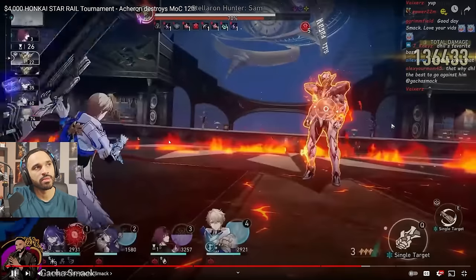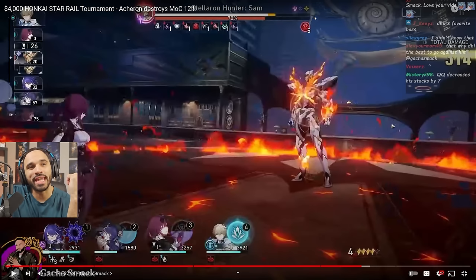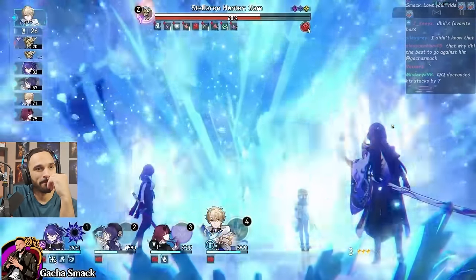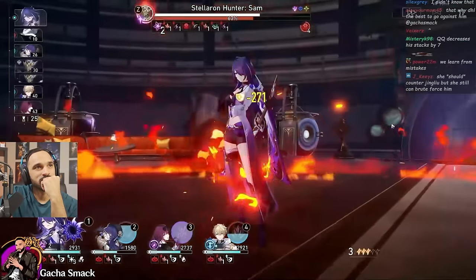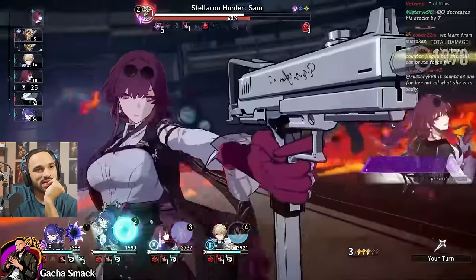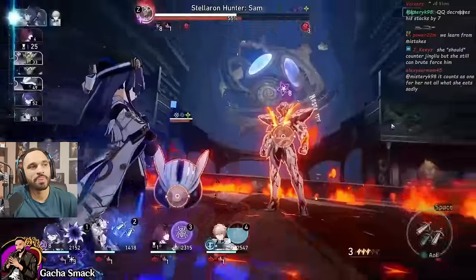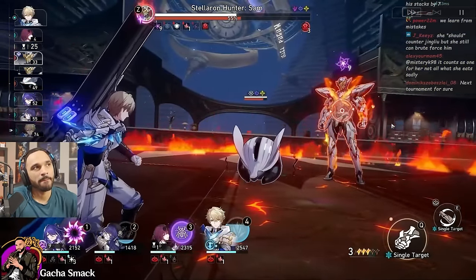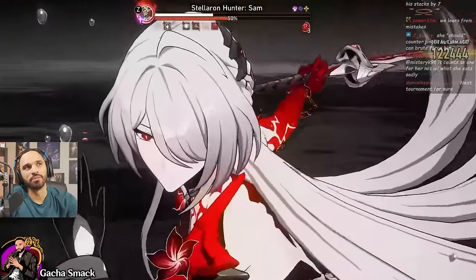We should have skilled with Gepard to get the shield up before Sam attacked; two stacks left on Sam's bar was dangerous. Had the shield been broken and Acheron ulted on a broken shield, we might have saved something. A 243k hit puts Sam below half health — he still has about half his break bar remaining. I should have used Gepard's skill to build to his ultimate, broken the shield, then Acheron ults for maximum damage.